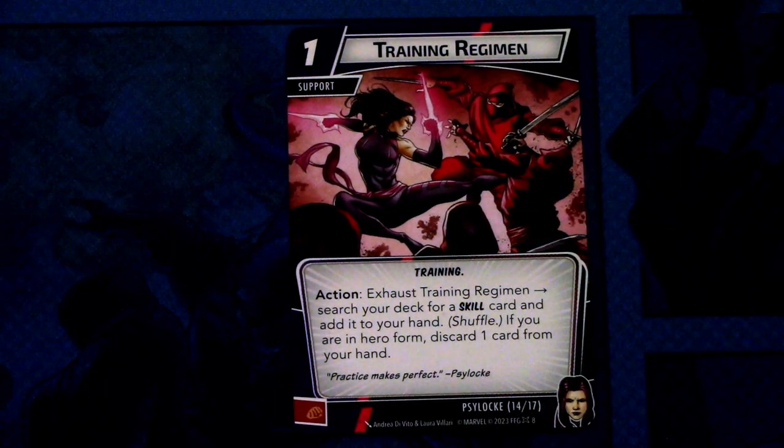Then we have a support — Training Regimen. Training Regimen is a one cost support, training traited. Action: exhaust Training Regimen and search your deck for a skill card and add it to your hand. Shuffle. If you are in hero form, discard one card from your hand. And this can be committed as a physical resource. It's a bit different kind of support that can be used either in hero mode or in alter ego.